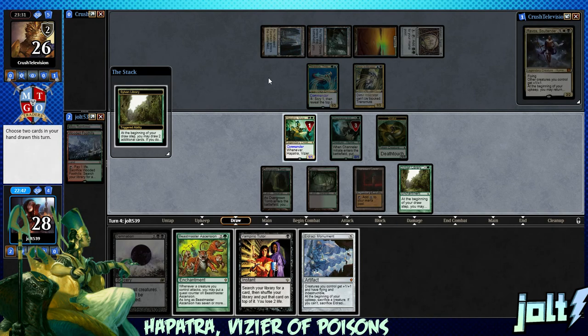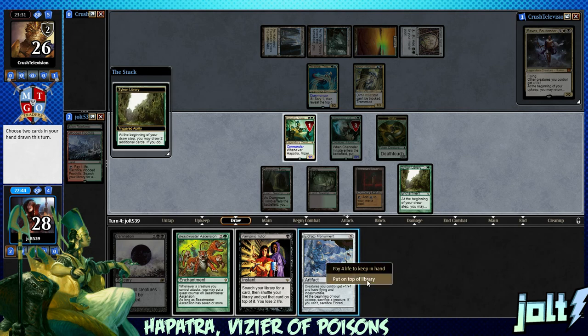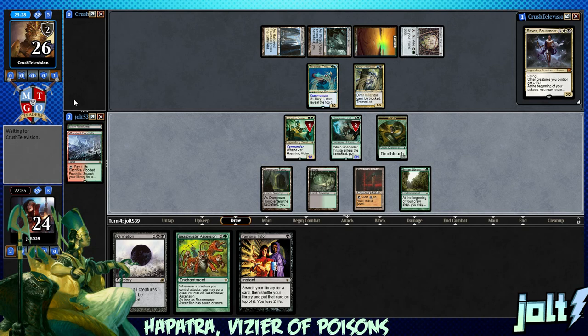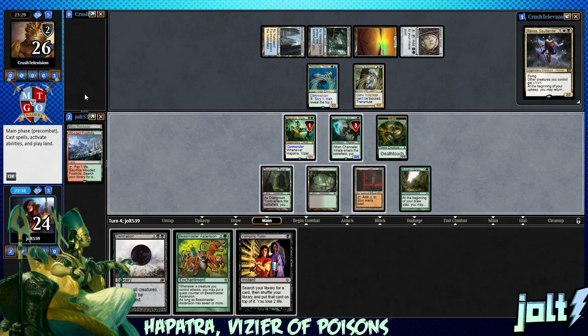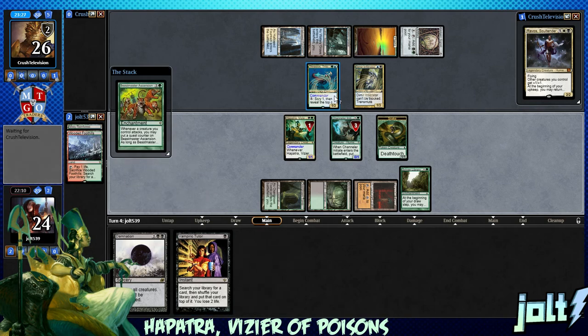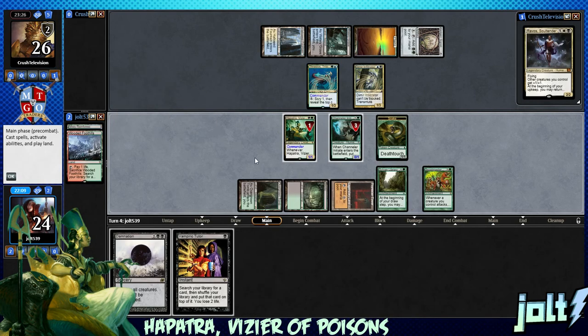We hit off the Beastmaster Ascension — I'll take that. We're going to use that ability. We also see Vampiric Tutor and Eldrazi Monument. Let's go ahead and put the Eldrazi Monument on top of the library, pay four to keep Vampiric Tutor in hand, and hold on to the Beastmaster Ascension. Do we want to swing in with the snake token? We could use it on a Phyrexian Tower to go for Beastmaster Ascension and Vampiric Tutor. We still have Channeler — we can remove a minus one counter to add more mana. Let's go ahead and go Beastmaster Ascension. With all these snake tokens, it's really not that hard to get Beastmaster online — actually a really fun card to play with.